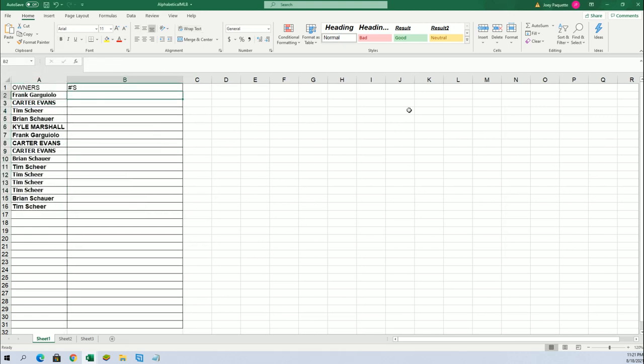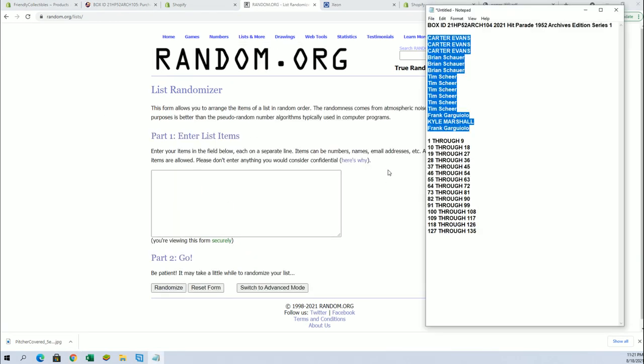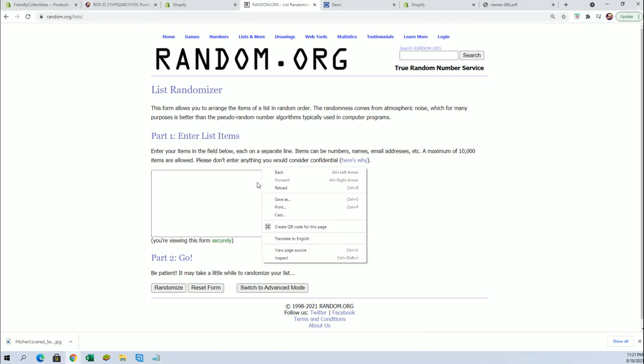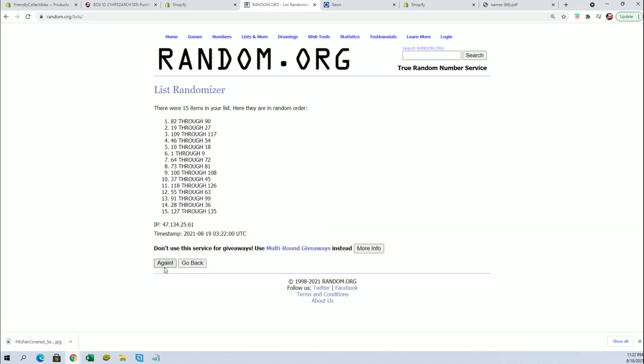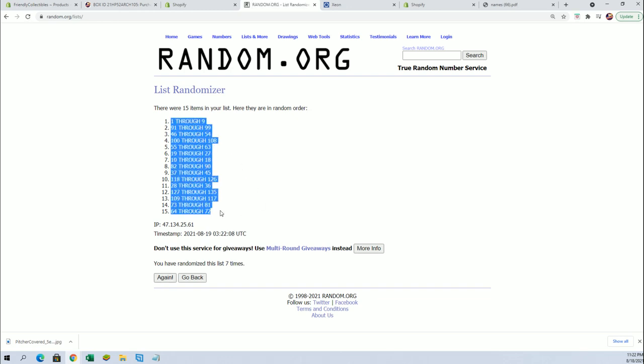Let's do numbers next tonight. One through nine, down to 127 to 35. All right, one through nine to 64.